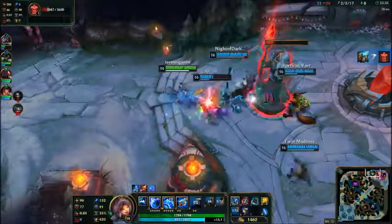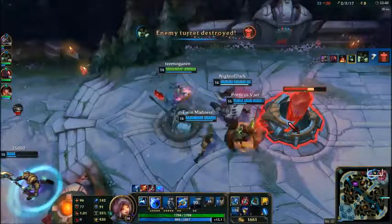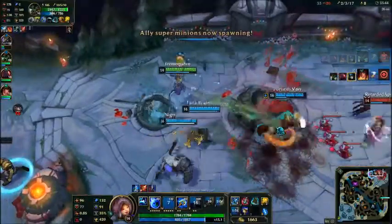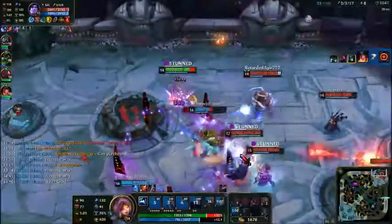We have a lot of tanks, but Nasus was tanking pretty hard there and that wasn't ideal. Sion should have been taking the tower shots to tank better — that would have worked better.